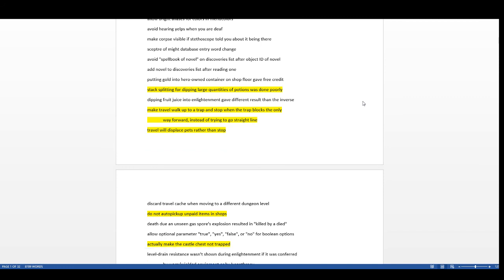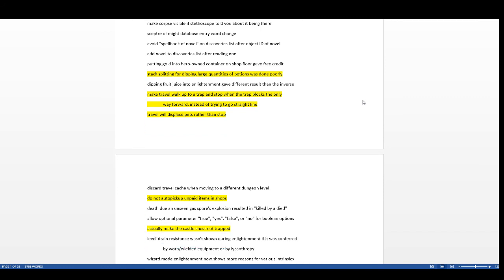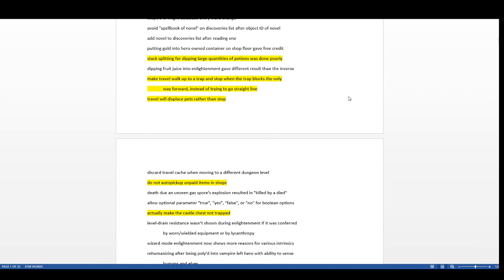Stack splitting for dipping large quantities of potions was done poorly, so they've made quality of life improvements to how things split. They also made travel walk up to a trap and stop when the trap blocks the only way forward instead of trying to go in a straight line, so you won't walk into traps when auto-traveling. There have been a lot of auto-travel changes.